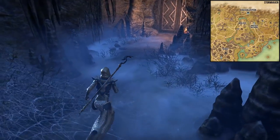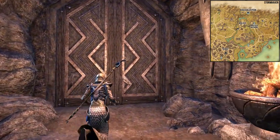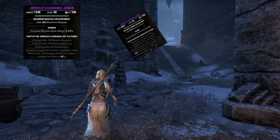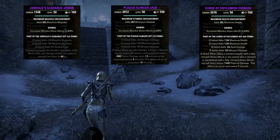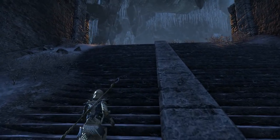The Scalecaller Peak Dungeon is located in the northern part of Stormhaven, not far away from the Windkeep Wayshrine. In Scalecaller Peak you can obtain three new dungeon sets: the Yokudan World's Guidance Set, the Black Slinger Set, and the Curse of Dolmish Set. The light, medium, and heavy armor have a different look but the weapons share the same style. Beside armor and weapons you can also find jewelry of these sets.